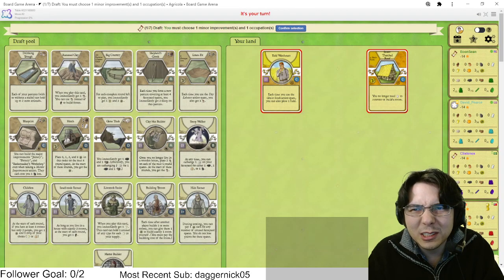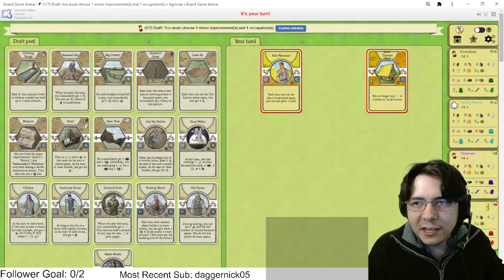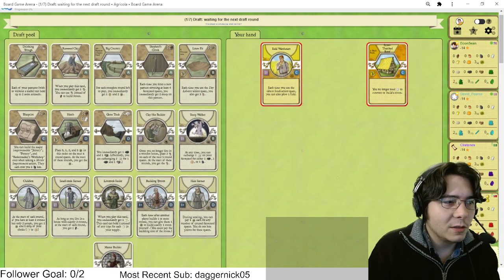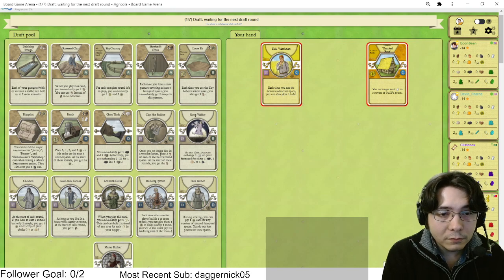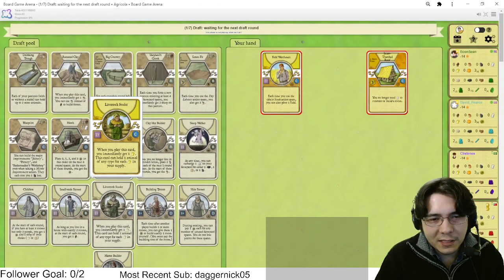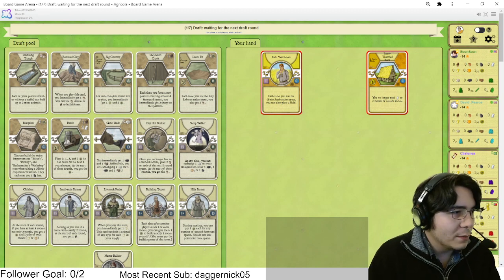67 is too much zoom. We want nice big juicy cards here. We'll just do the green thing — we'll just break the game really quick and peace out. Maybe we can wheel Livestock Feeder. Green payoffs are so stupid with Field Watchman, it's insane.